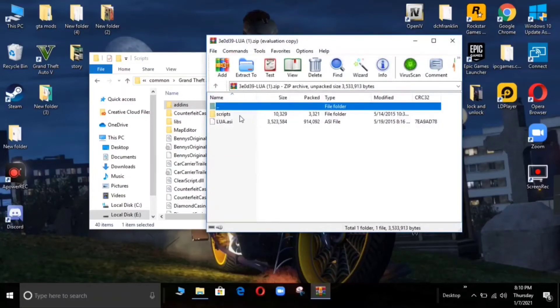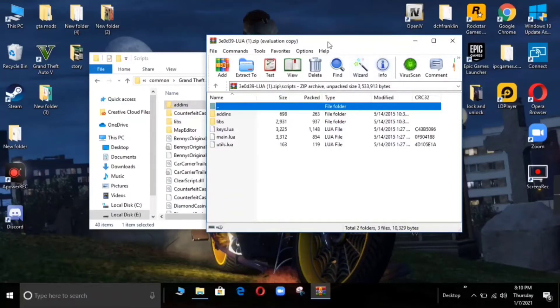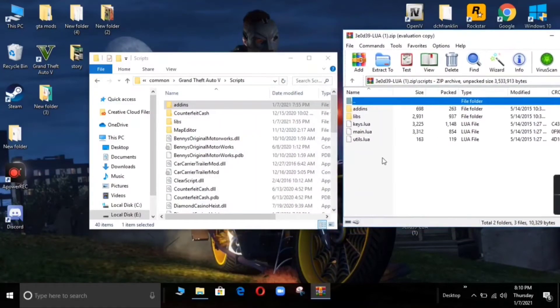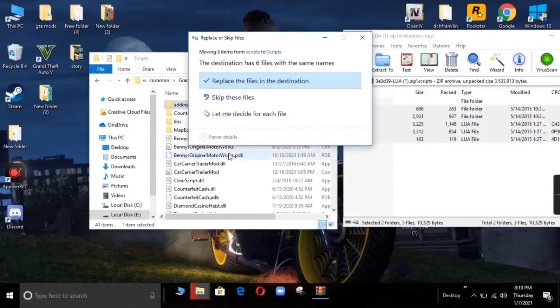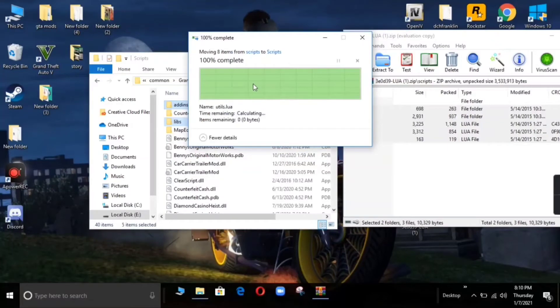Now let's open the scripts folder. You can see here there are 5 files — 3 files and 2 folders inside the folder.